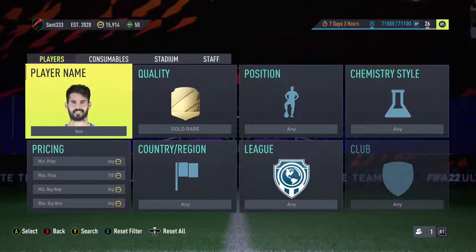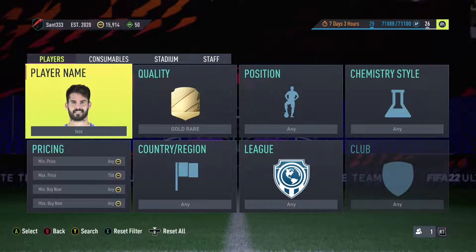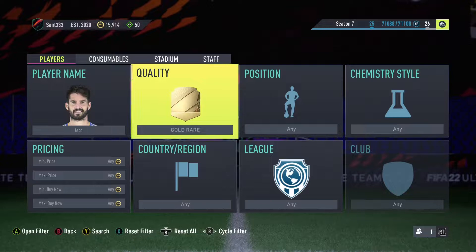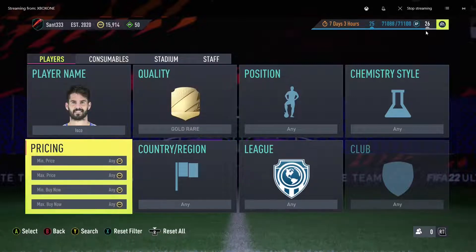In order to mass bid, there are 5 key steps that you need. Step 1 is to pick a target or a player that you want to mass bid. For this instance, I'll be choosing East Gold on his gold rare card. That is the first step — before you do anything, you need to find yourself a good filter to use that you can rely on.